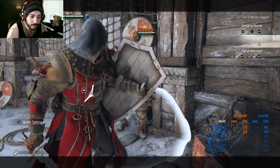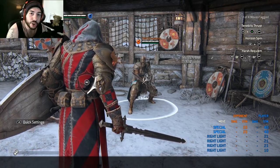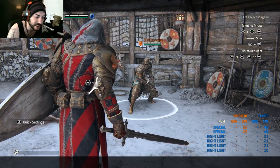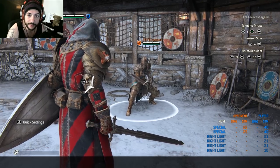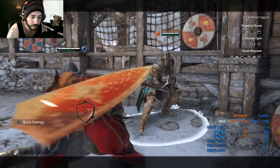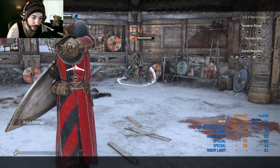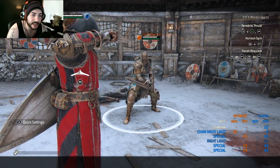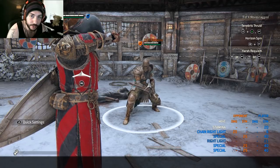Next is the Horizon Spin, his zone attack. The zone itself does no damage but deals stamina damage and has a very wide arc, hitting people circling you and sending them flying backwards. You can follow the zone attack with a free guaranteed light attack. It's not the best thing in his toolkit but it's a solid addition.